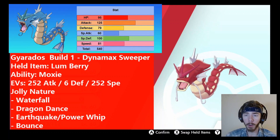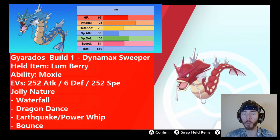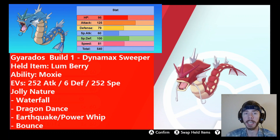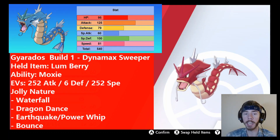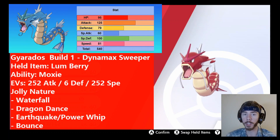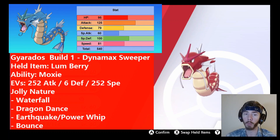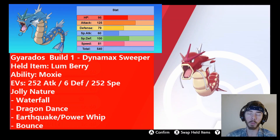For the actual moves, Waterfall is a must-run move on any Gyarados set. It's a pure Water-type move and Gyarados is primarily a Water type — this is called a STAB move, meaning it gets 1.5x base power because it matches Gyarados's typing. Waterfall is the most powerful STAB move Gyarados can learn. You can also Dynamax on a rain team and use Max Geyser, which is also a STAB move and will set rain for your team.